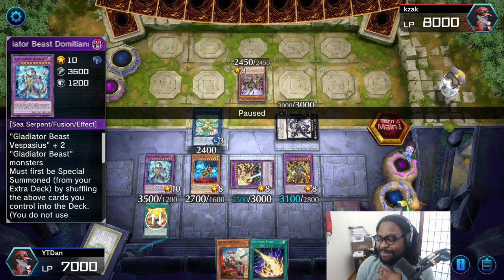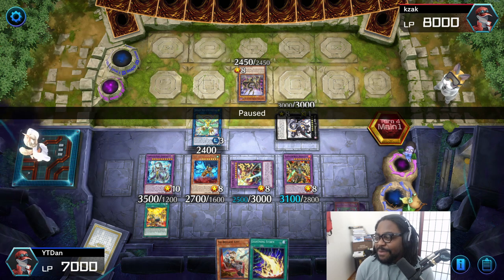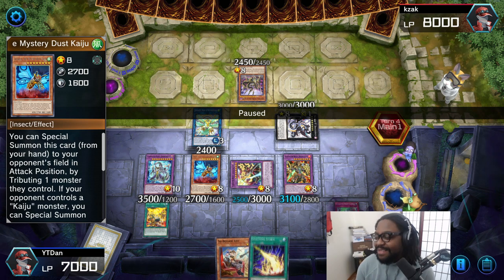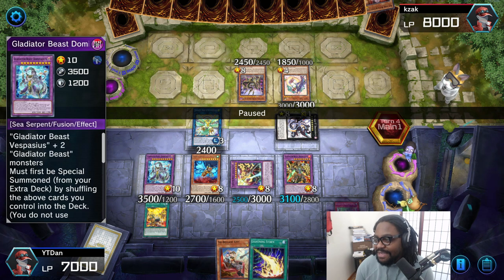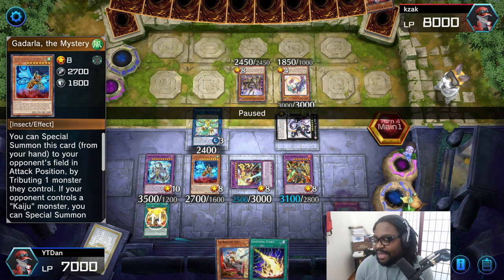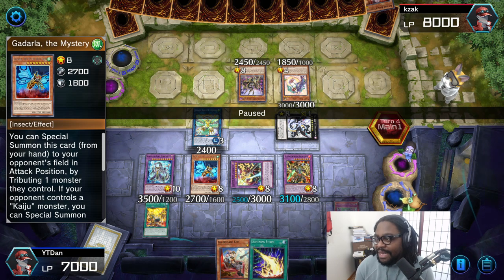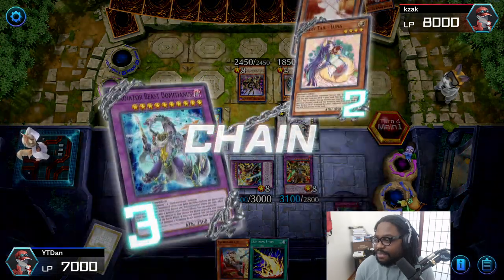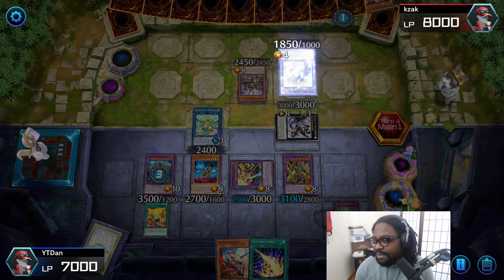But then he goes ahead and breaks my heart — tributes my Omni negate for a funky Kaiju. What's funny about this is he probably doesn't have any gamma seals because he broke it. So now he does this combo where he's gonna use this card to put it face down, then use this card to try to put the Kaiju back into his hand. But I'm not about to let him get cute with me — we're gonna shut this down before my Domitianus takes a little nap.